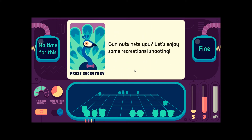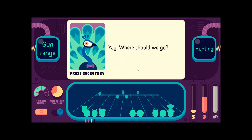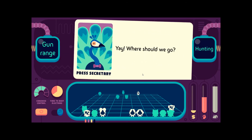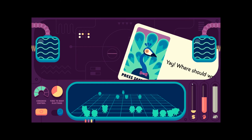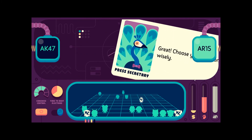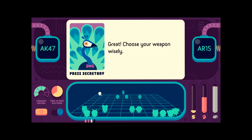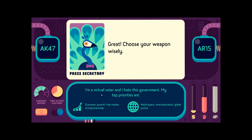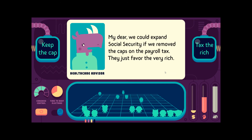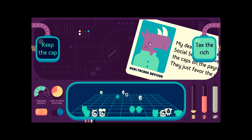Gun nuts hate you — let's enjoy recreational shooting. Where should we go? Hunting or a gun range? The environmentalists won't like hunting, but we'll win them back. Choose your weapon wisely — AK-47 or AR-15. Who's this guy all the way in the back who'd get a hard-on for an AK? Free market internationalist. We're going to go with an AR-15. We could expand social security if we remove the caps on payroll tax — they just favor the very rich. Keep the cap. Duh.